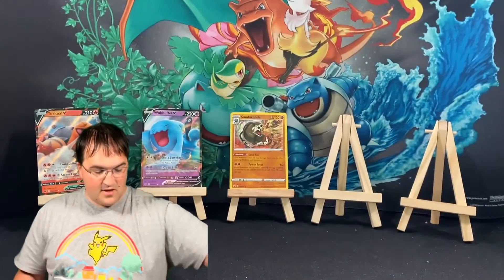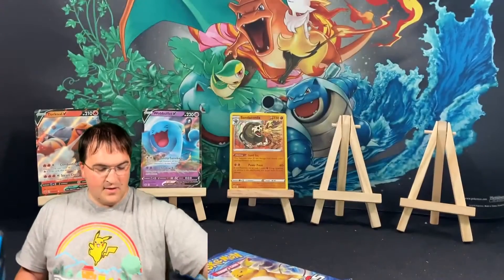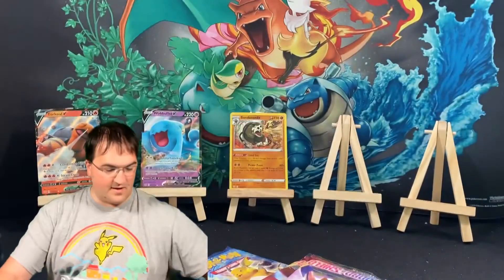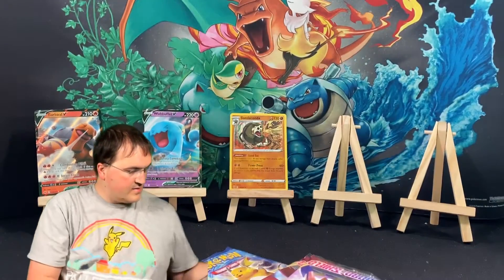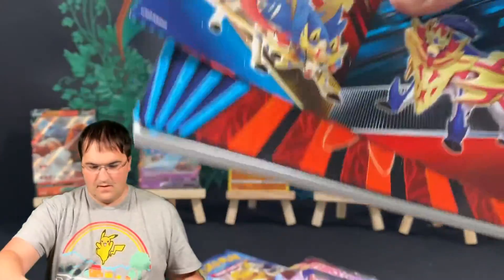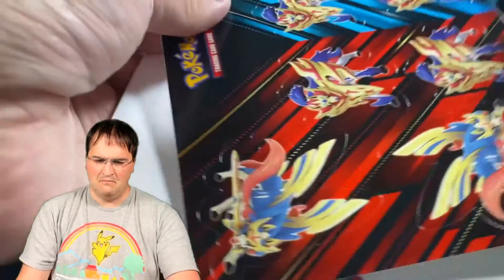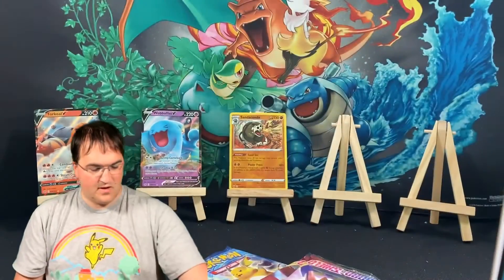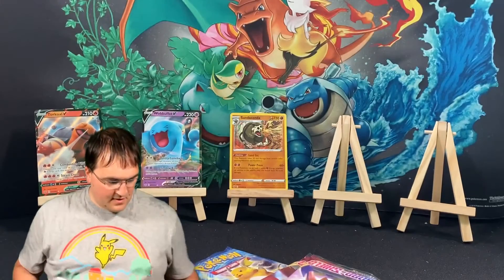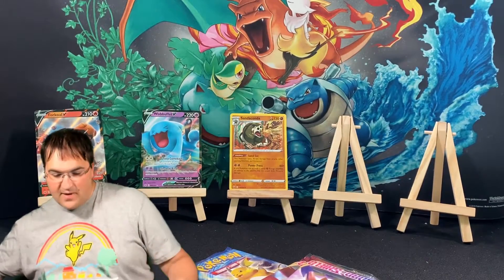You get a Cosmic Eclipse, you get a Burning Shadows, you get an Evolutions — although that is my favorite XY set — you get two Sword and Shields. And then you get stickers, more stickers, a notepad, even more stickers. I don't know if I thought I would like this, and a little binder. That's a cool extra in there. Let's hope these five packs can treat us a little bit better than the ETB did.